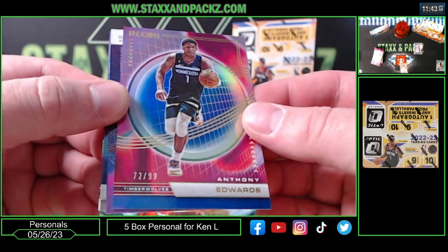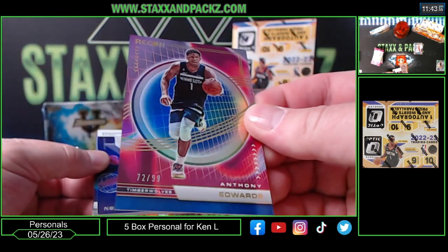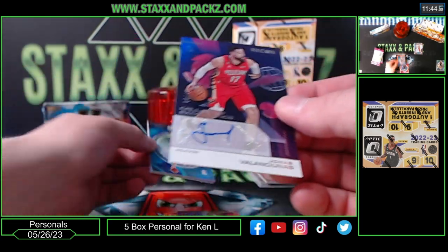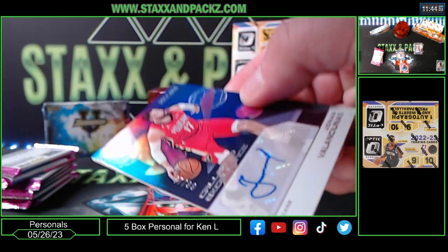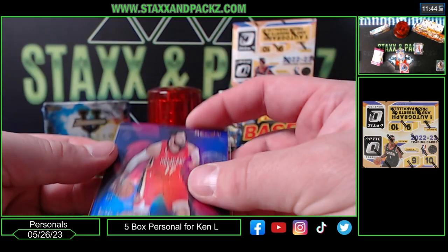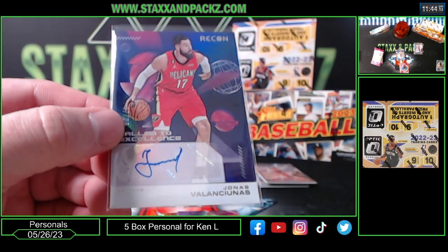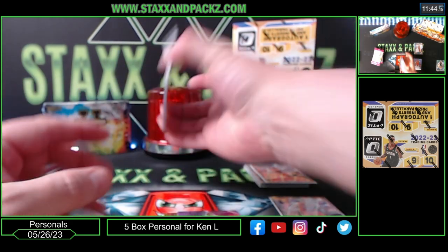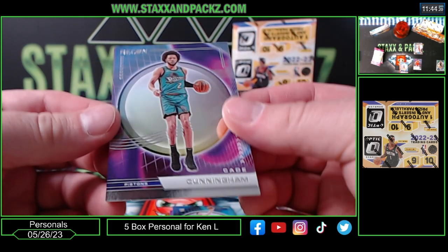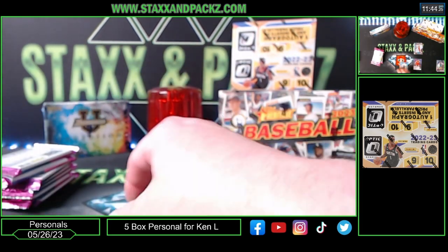Ant-Man numbered 72 of 99 — Anthony Edwards. We got our first auto: Jonas Valanciunas to 99, 47 of 99 on the Pelicans auto. We got a rookie — Christian Braun for the Nuggets, Cade Cunningham with the throwback jersey for the Pistons, and Dante DiVincenzo for the Warriors.